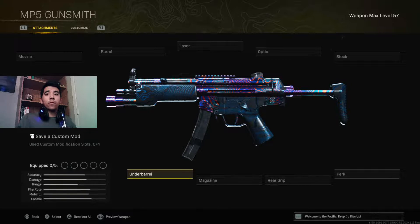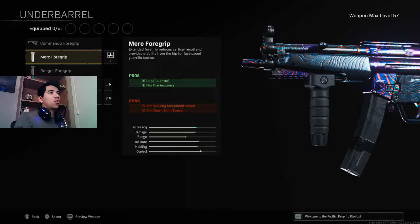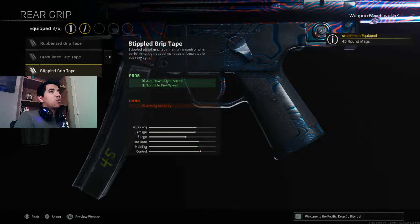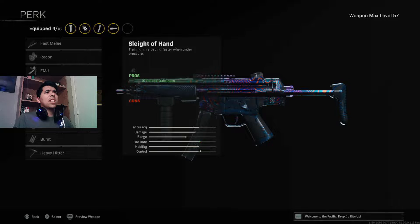So let's start with the MP5. For the first attachment, we are going to be putting on the Merc foregrip to increase the recoil control and hipfire accuracy. The second attachment is going to be the 45 round mags. The third attachment is going to be the stipple grip tape to help increase the ADS speed. The fourth attachment is going to be the 5 milliwatt laser sight to help increase the hipfire accuracy and sprint to fire speed, while the final attachment is going to be the sleight of hand for the MP5.